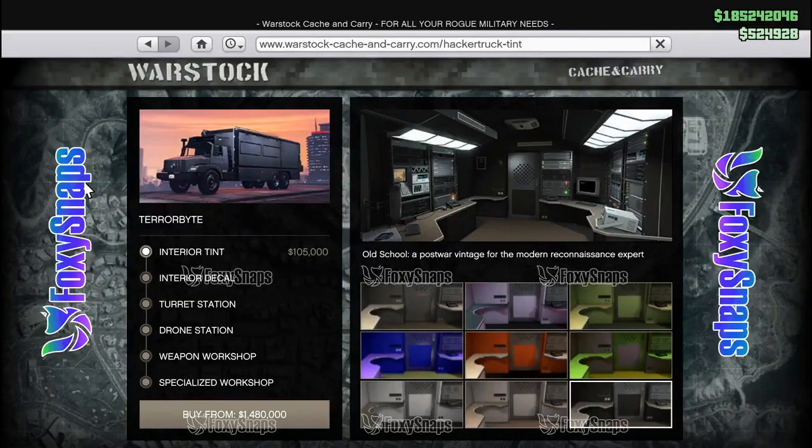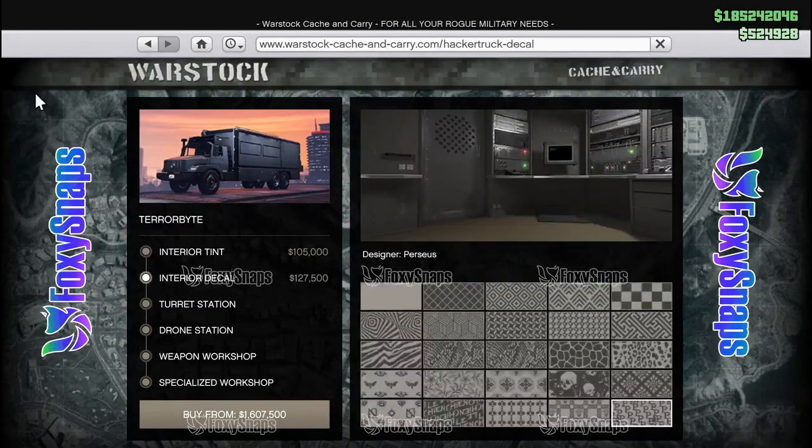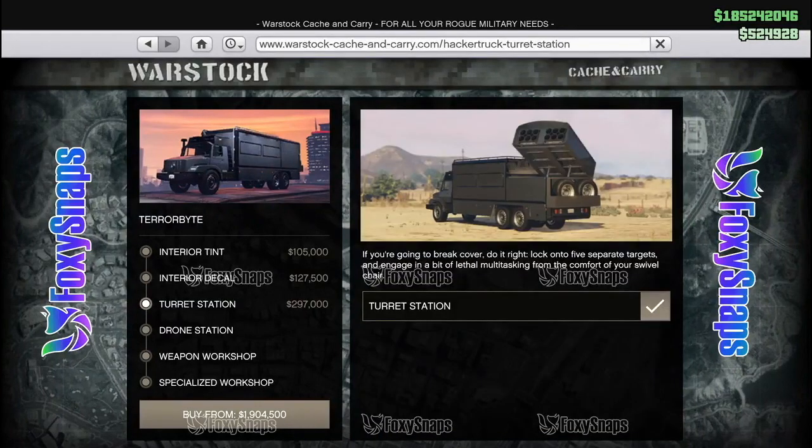Regarding the player scanner, which is one of the new features of the Terabyte: if the driver is in the truck cab on his own, he can use the player scanner while stopped or while in motion, and can also switch cameras — it has a camera on the back and on the front. However, if there is a passenger in the Terabyte, the driver cannot use the player scanner, as those controls are handed over to the passenger. You'll see a text on screen that says you cannot use the player scanner while there is a passenger — similar to other vehicles like the Buzzard, except it does it automatically.